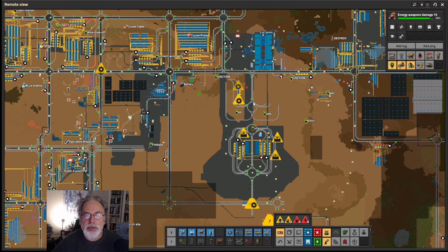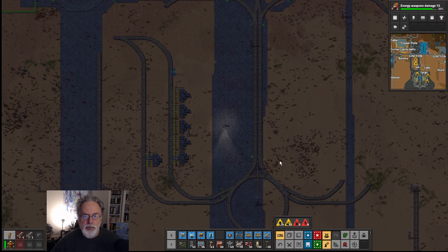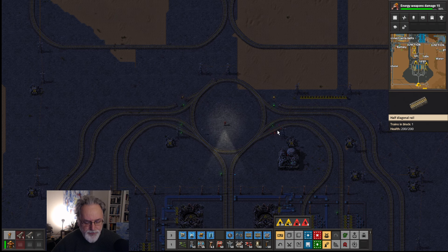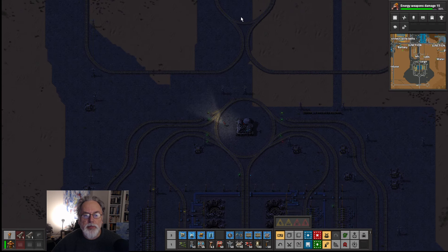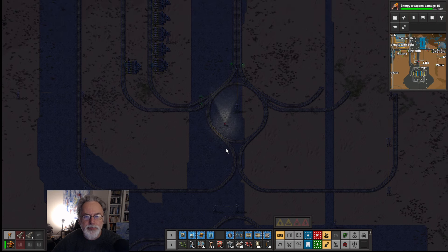This is taking shape now — very elegant, if I may say so myself. The labs are going to go there, cargo drop's going to go there. Let's move that cargo drop so we know exactly where it's going to go. The resources for the rockets are coming up here, and I think I'll just belt them in — I was going to bot them in, but they're quite light.